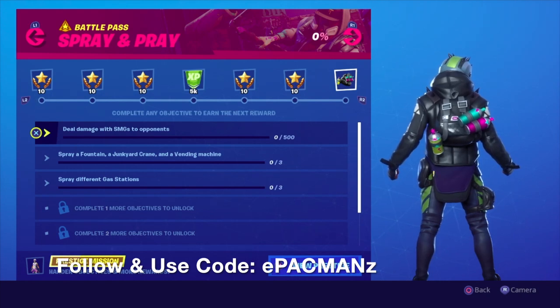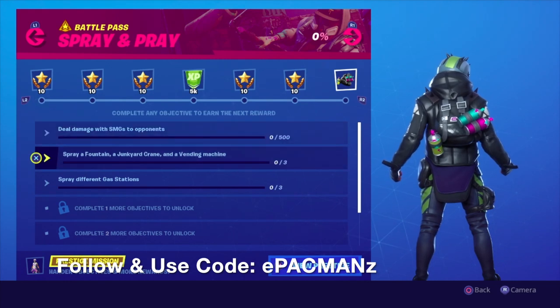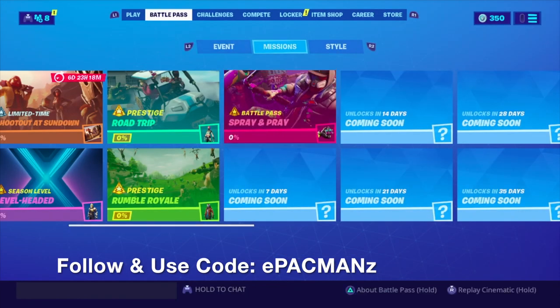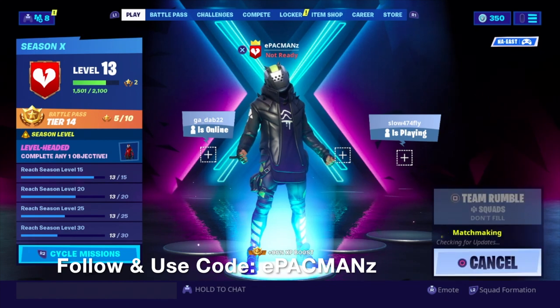For this week's Spray and Prey, we have: deal damage with SMGs to opponents — 500. Spray a fountain, a junkyard crane, and a vending machine. And then spray different gas stations. This isn't too bad; we'll be able to knock this out pretty quick. And like always, I always recommend Team Rumble guys, so let's get going.